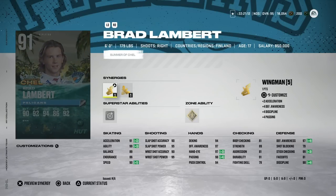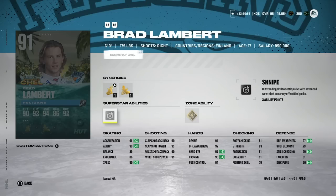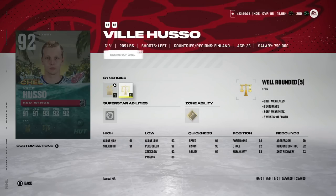Brad Lambert from the Pelicans got drafted. I'm actually pretty sad about this — the Sharks traded back in the first round and he fell all the way to the bottom. The Sharks had an option to draft him but took Philip Byfield instead, which I think was a bit of a reach. Brad Lambert's card isn't really usable at this stage of the game, but if you're a fan, go ahead and grab him.